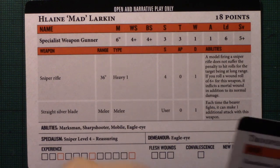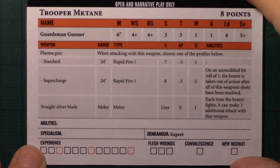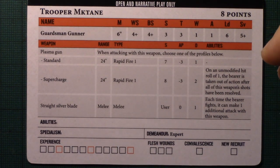Finally you've got Trooper McTane, who is a plasma gunner — an eight-point plasma gunner with a combat blade, but otherwise a standard Imperial Guard plasma gunner.